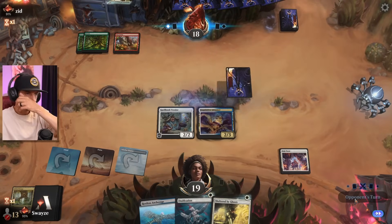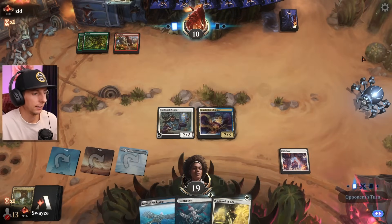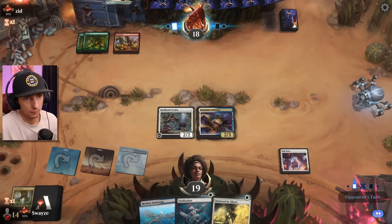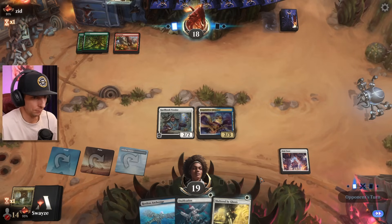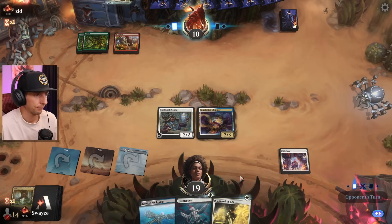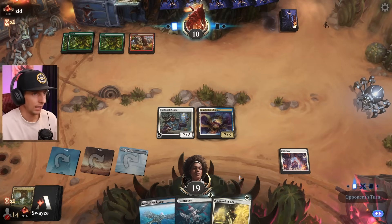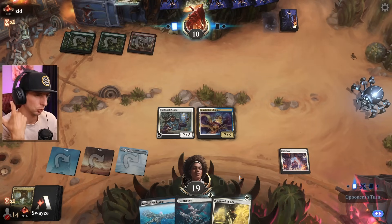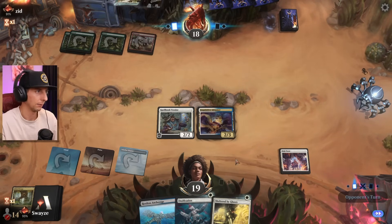That shuts down the nonsense. It doesn't shut down the surprise though — which is what they're shooting for. They're trying to drop a surprise on us and drop a Calamity and one-shot us. So lifegain is going to be really helpful, and trying to beat them down quickly is going to be very helpful as well.